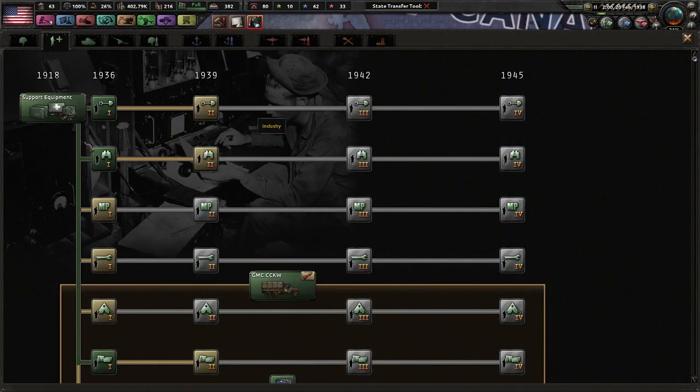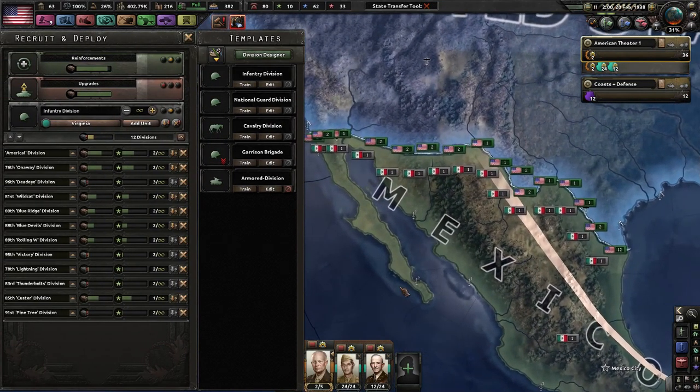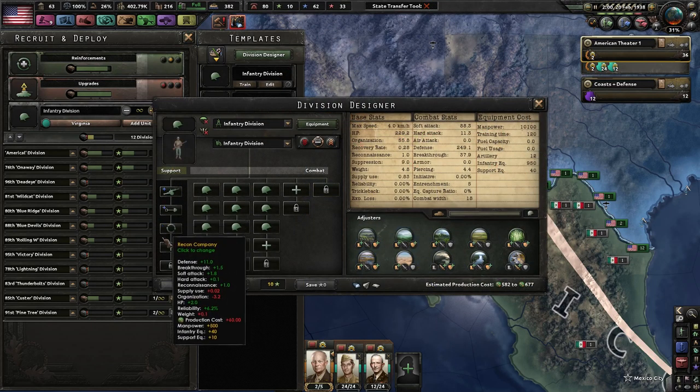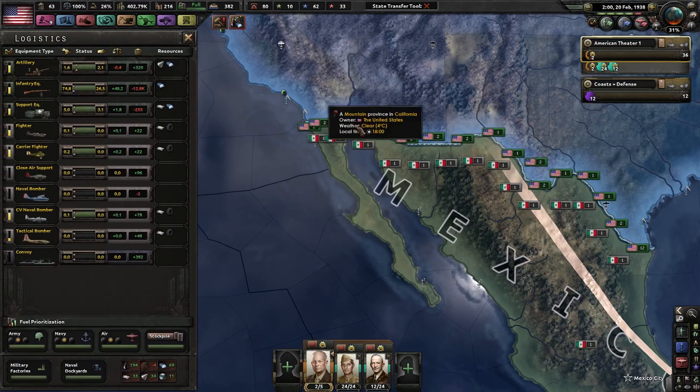We got logistics companies, which I will add on to my division soon enough. We'll do that as we go. You guys need to train out more army XP, because this ain't cutting it. I don't want to put logistics companies on them yet — I need a lot more artillery as well.